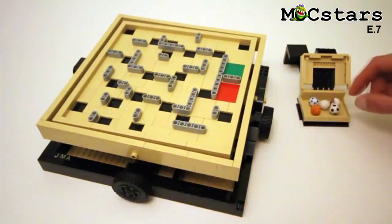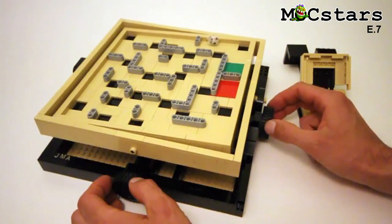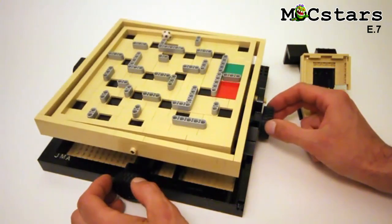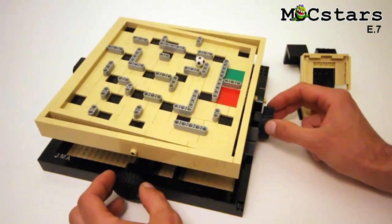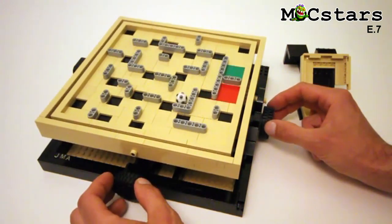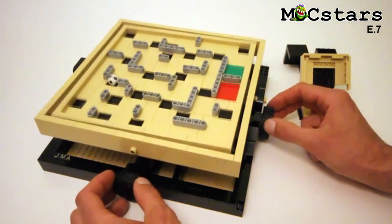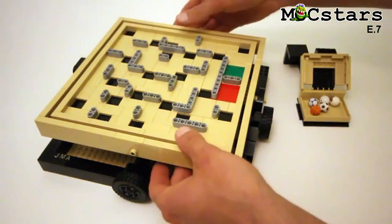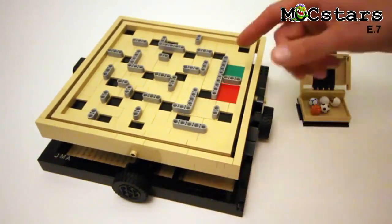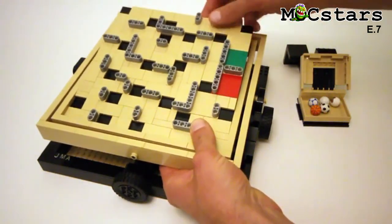Most versions of this game have holes in the maze surface that the balls drop through. But for ease of construction, to keep everything a little simpler, I just have these indents on the maze surface that the ball can drop into, which is what you want to avoid. I also designed it so that the maze can be completely removed, and that way you can have multiple mazes, which I'll show you.